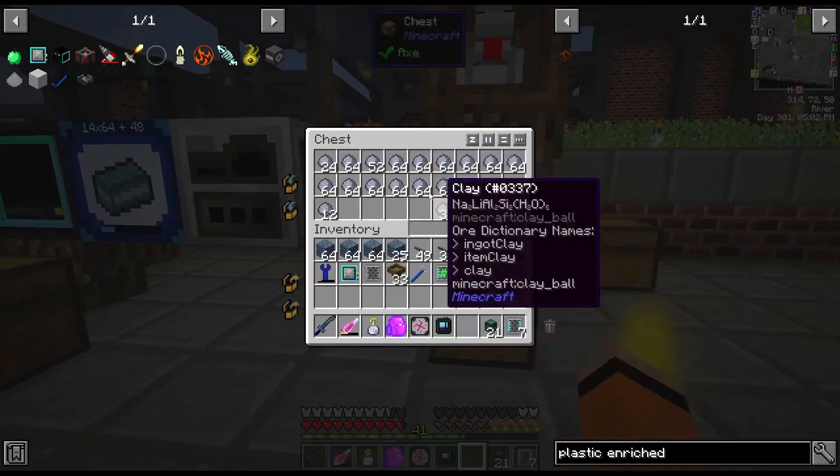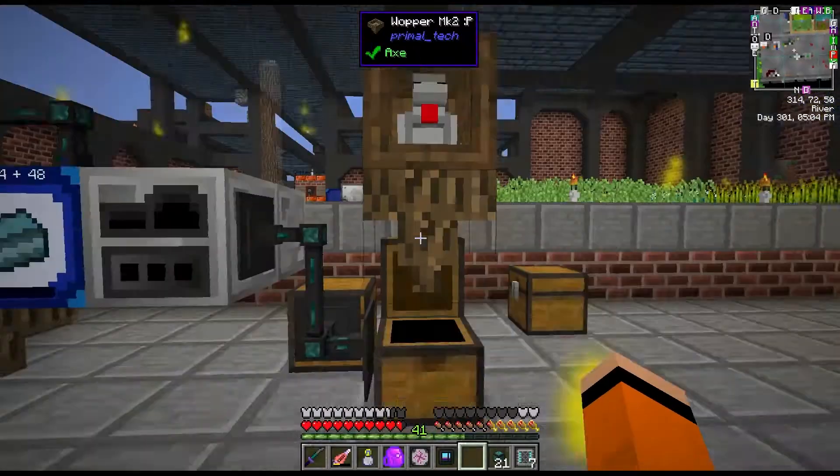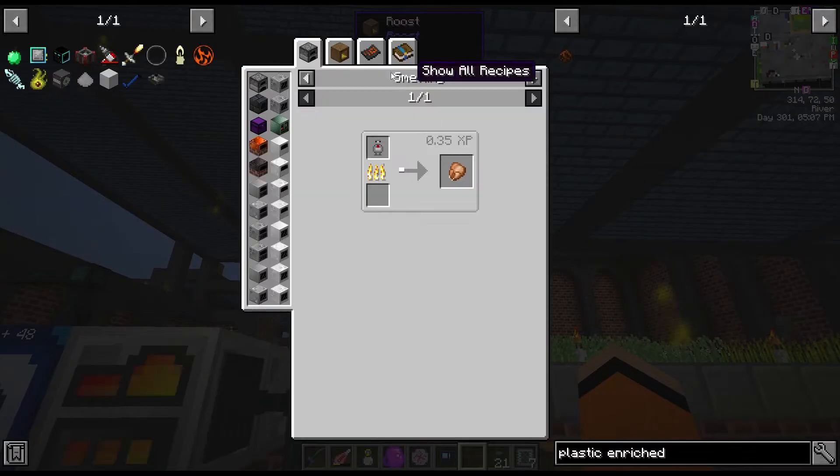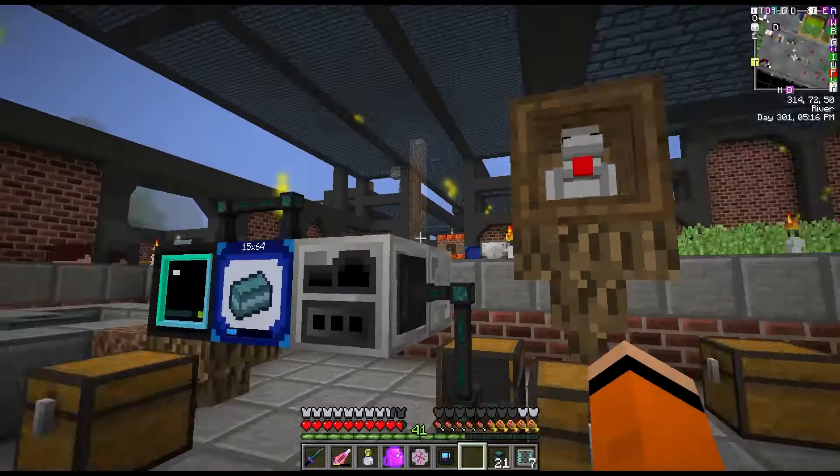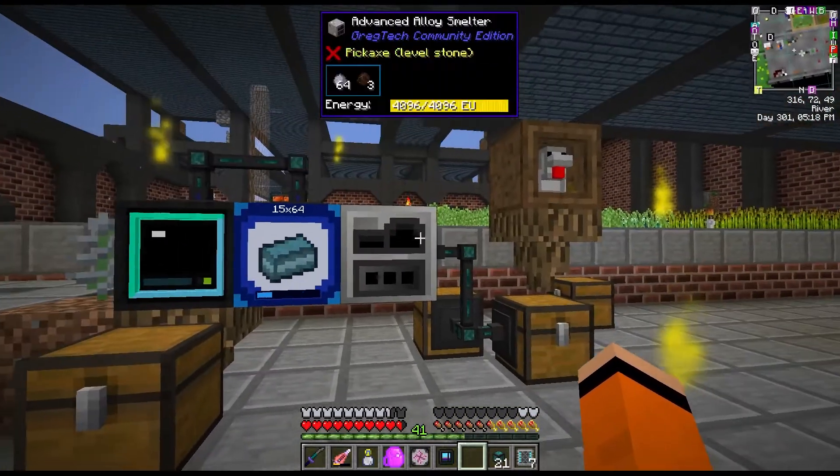So we have clay input here, and then a plastic chicken which gives us plastic enriched eggs, and these are just aloe smelted together to produce our polymer clay. I made a new aloe smelter for this.